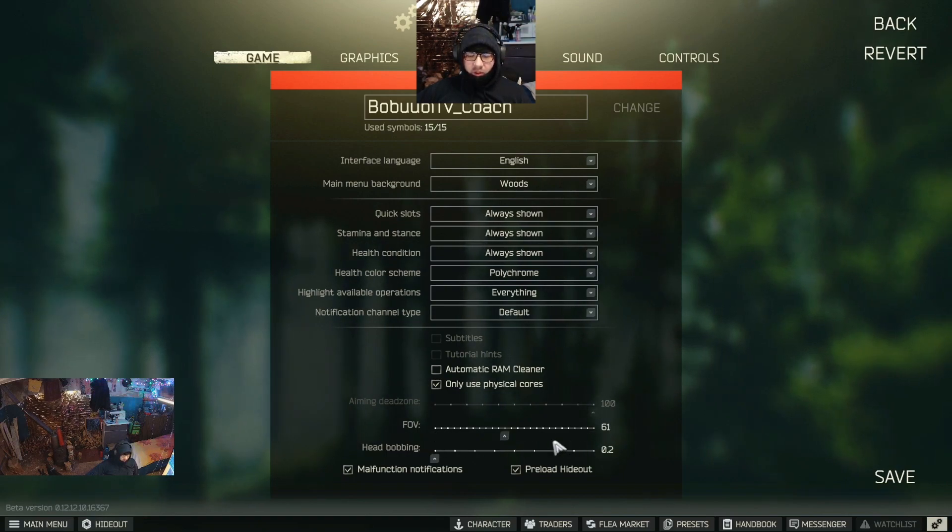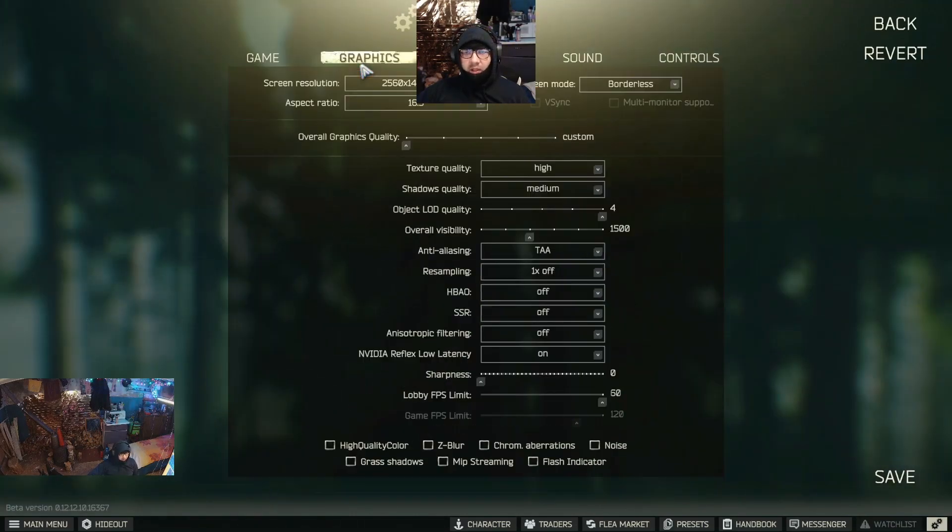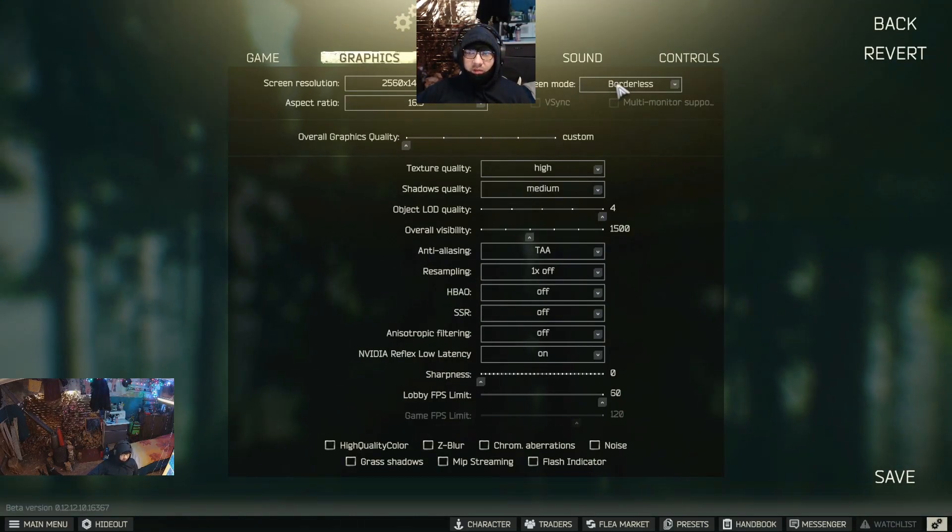Change your field of view from 75 to 50 if you want to spot enemies at distances between 50 to 80 meters — this is a deadly distance range for new players. Make sure that your head bobbing is on minimum value 0.2. You can also check the preload hideout option as well as the malfunction notification. Once all those settings look correct, press save and go back to settings.